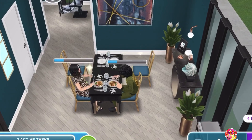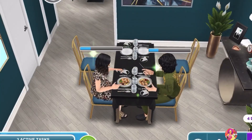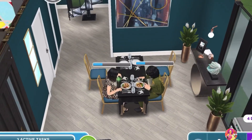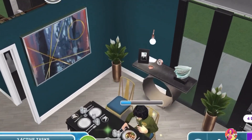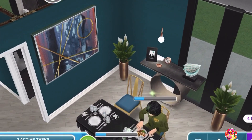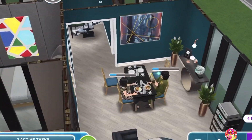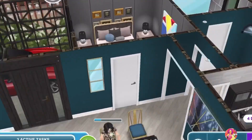Here is the dining space. I've merged the old black table with the new restaurant tables and it's worked well. You can see Jade and Lu Chan here having lunch.